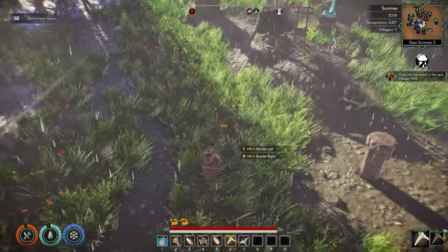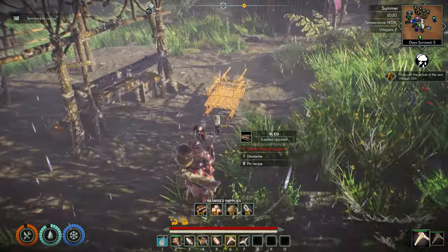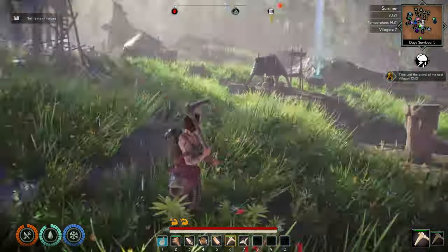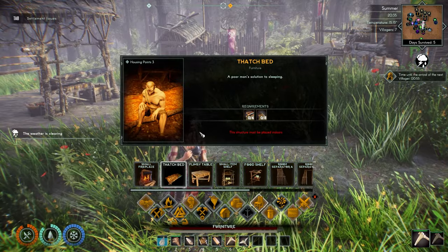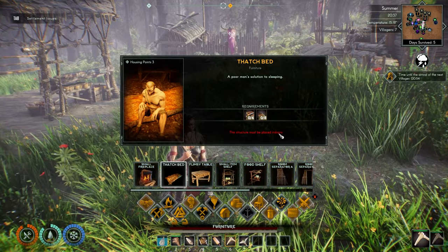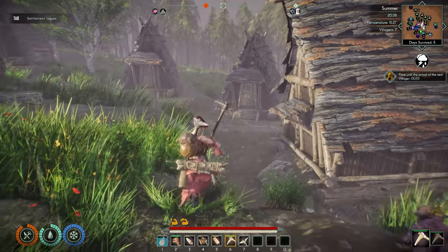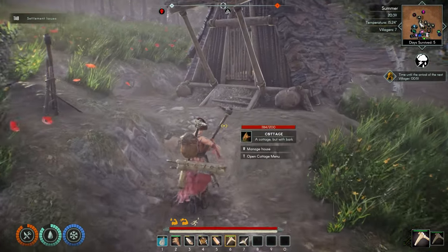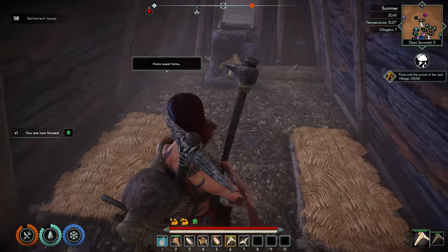My builder will start building that here pretty soon. Wow — I was just looking at this, and it's a thatched bed. This structure must be placed indoors. Can I build this inside these huts? These cottages only sleep two people. I'm coming over this one first — this is cottage number one. There's lots of space in here, and I was wondering about this — there's so much space in here for two people, and it takes a lot of materials to build.